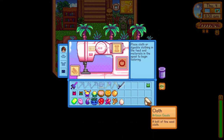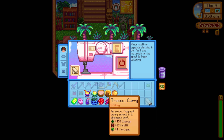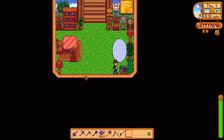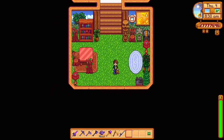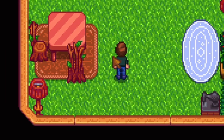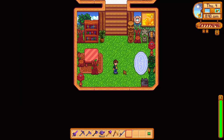For all of those banana lovers out there, we have the banana shirt. To get this shirt in the sewing machine, you need to put in the banana pudding. You can get this recipe from the island trader for 30 bone fragments, but you first need to unlock him with golden walnuts. After you get the recipe, you just need to craft it and put it in the sewing machine to get this shirt. It's still a pretty nice shirt though.